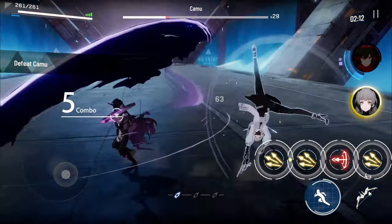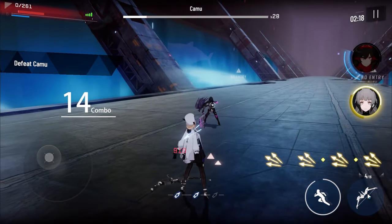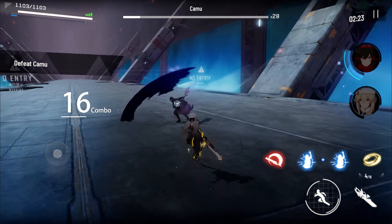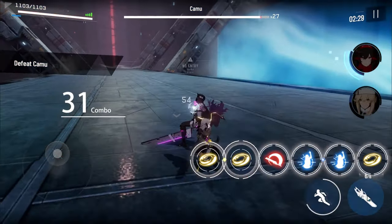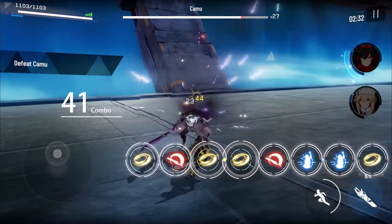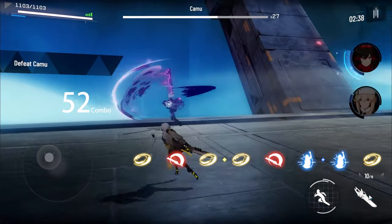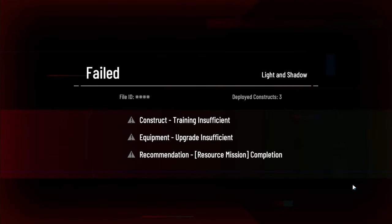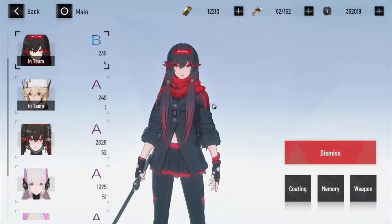I died. But yeah, basically you get the gist of it. With ranged characters, I don't think this trick works. And with Nanami herself, I don't think it works because her auto attacks are kind of weird. So definitely this is a lot easier on some characters than others. It works with Nanami, but it's kind of weird — the timing is a little bit off and you're going to have to work on that. But with other characters, it's definitely a lot easier.